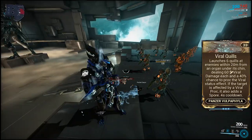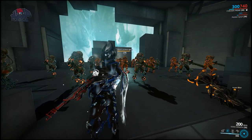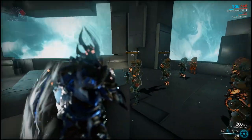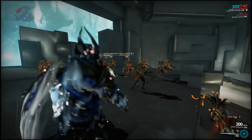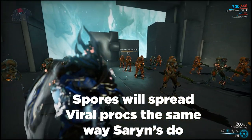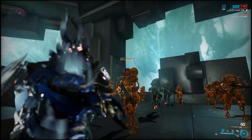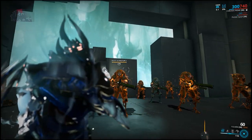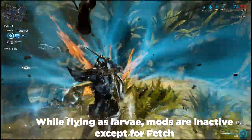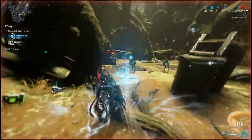The Panzer's specific precept makes it just that much better. Viral Quills cause the Panzer to launch quills at enemies, dealing viral damage and importantly a 40% chance for a viral status proc. If it hits a target that already has a viral status proc on it, it'll add a spore to that target. This is great to combine with slash-based weapons or weapons with Hunter Munitions and heat, since with the Panzer almost every enemy in the room with you will have a viral proc on them. When it dies it turns into larvae and launches quills dealing 60 viral damage each to enemies, and after 30 seconds it revives itself automatically.